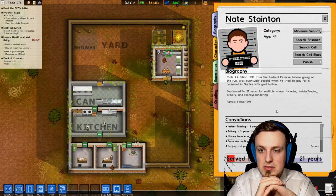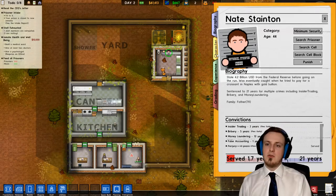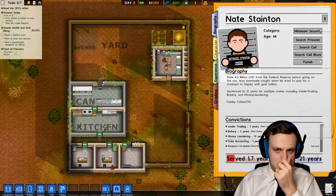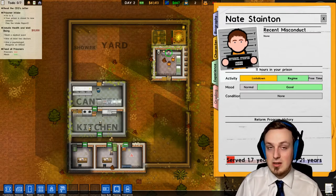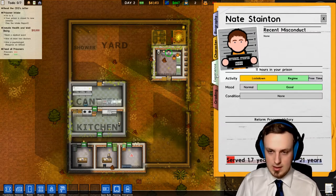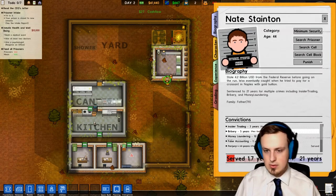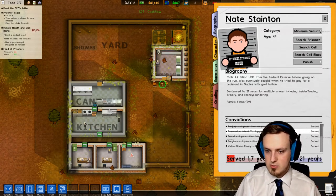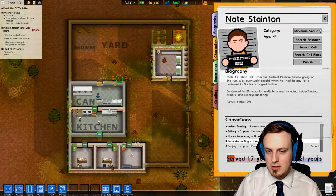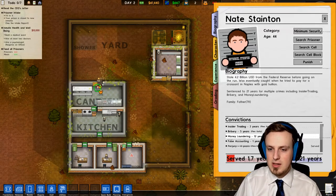Pretty crappy. He's been sentenced to 21 years for multiple crimes, including insider trading, bribery, and money laundering. It's also pretty crappy to spend 21 years in prison for that. He was in prison before for video game piracy, burglary, fraud, possession, and perjury. But now: false accounting, money laundering, bribery, and insider trading. Money laundering is 12 years — that's pretty heavy stuff.